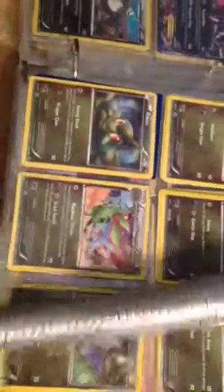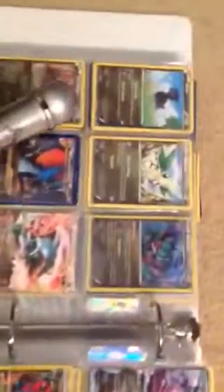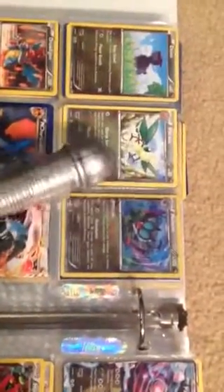An Axew, a Flygon, and a Goomy. Then we have is a Dino, then a Brava, then a Noivern.